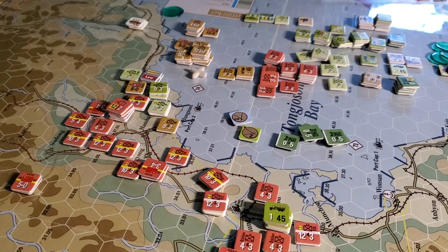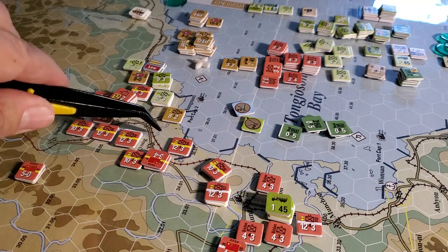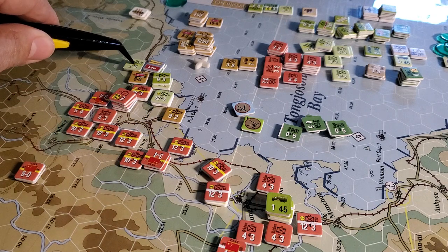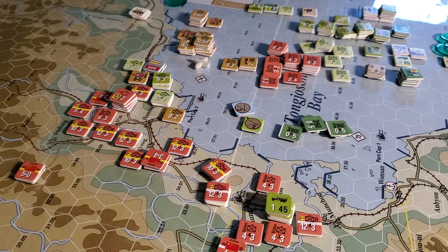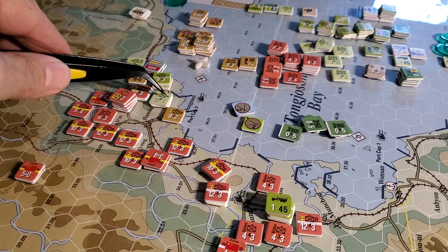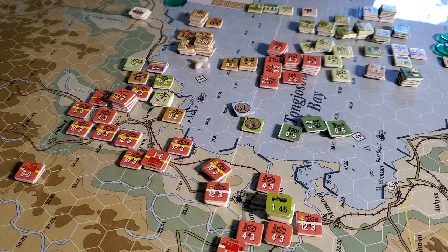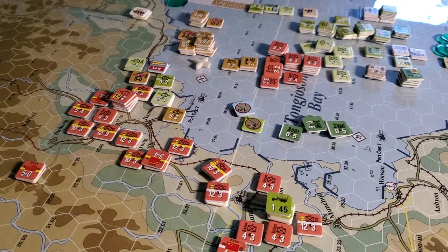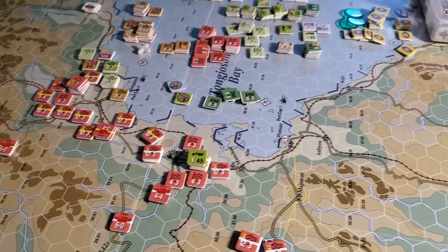Up around Hungnam — we just lost this port last turn. We're now basically attempting a breakout this way, with an effort to try and get to this supply up here. I'm probably going to have to roll for breakout for these guys and I'll probably lose most of them. The only one I really want to try and get out is the Marines and this particular unit here. All the others I'd be fine if we lost them; they're not adding a lot of value.